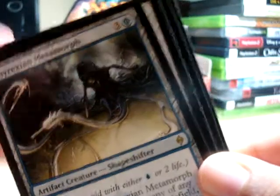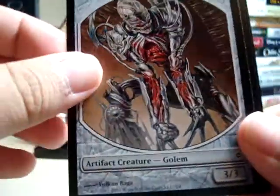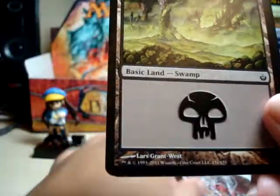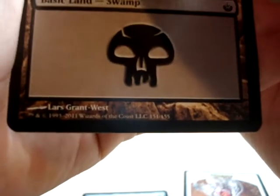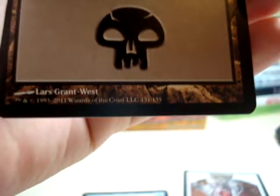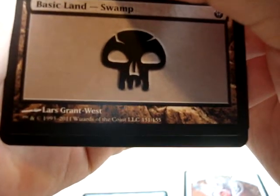I've got a foil! Another golem token and a Mirrodin Besieged Swamp. And for the foil, I hope it's at least an uncommon — come on, big money, big money!